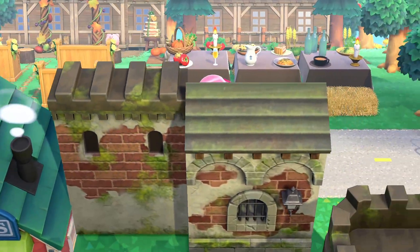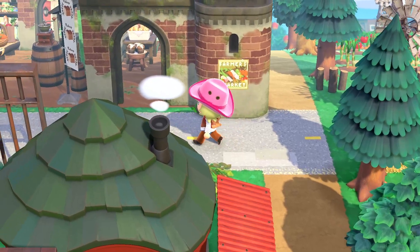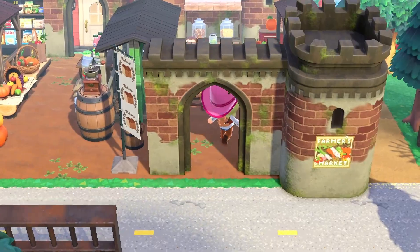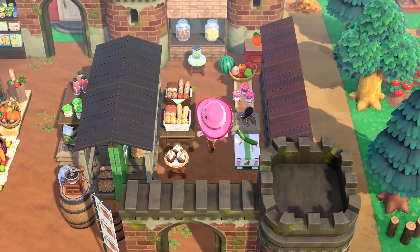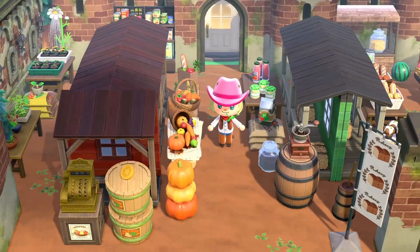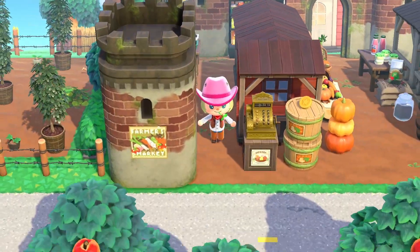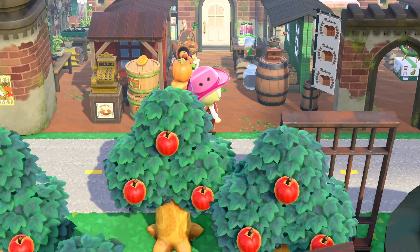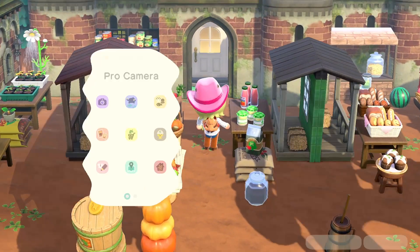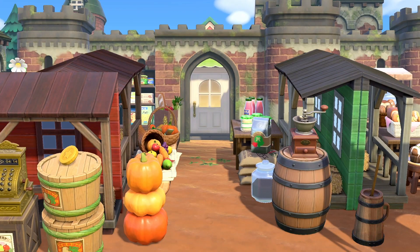There's one more spot on the island. I have my official Giulianova farmer's market, using castle build walls with fresh bread, vegetables, canned fruit, jams, coffee beans, pumpkins — everything you can find at a farmer's market. I didn't feel like the Able Sisters building looked very farm-like, so I hid it back here behind the castle gate to give it a different look. I thought that turned out pretty cool.